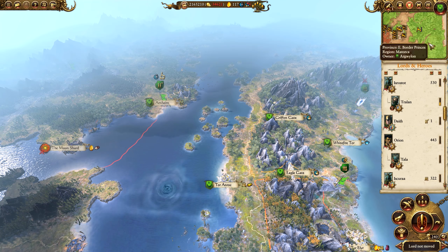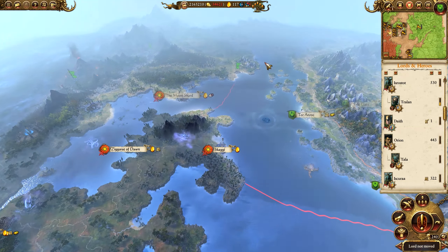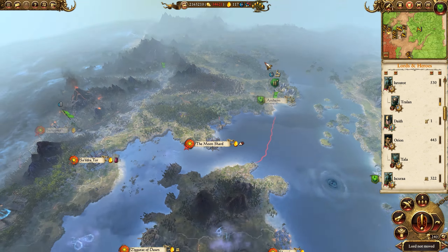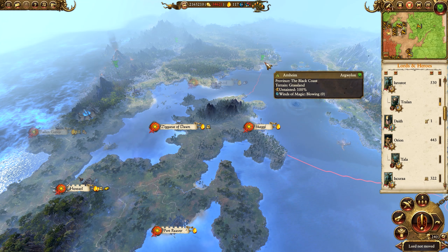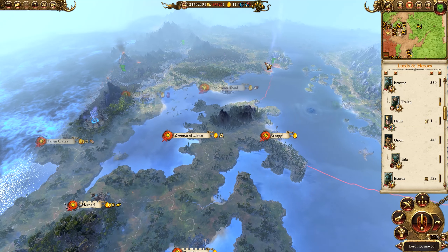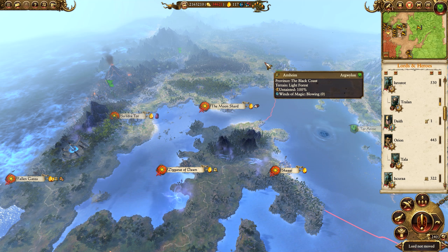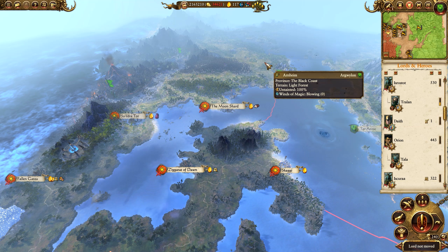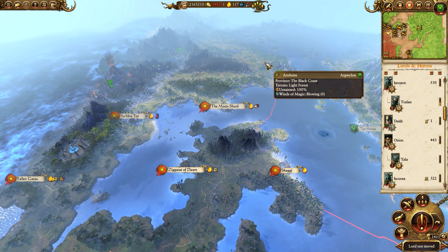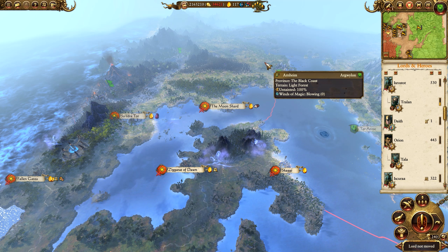If you look at this map in the top right, it's certainly becoming very green indeed. It's only a matter of time until we destroy Hexo Atoll completely. We took out what looked like an absolutely awesome army of theirs on the sea, which was a little disappointing in the fact that we won't actually see those units in battle, but it's just a quick way of getting rid of that army. Hopefully you guys enjoyed it — thanks for watching, and I'll see you in the next episode. Goodbye.